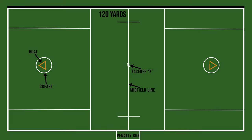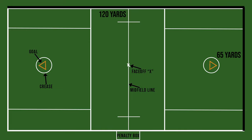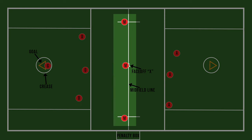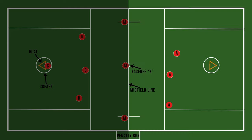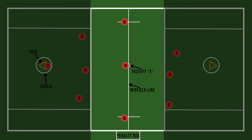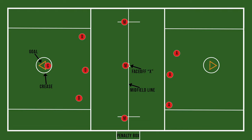Lacrosse is played on a field 120 yards long and 65 yards wide, which is almost the same size as a football field, just slightly wider. There are 10 players on the field for each team: 1 goalie, 3 defenders, 3 midfielders, and 3 attackmen. Attackmen may only stay on the offensive side of the field, which means they can't cross over the midfield line. Defenders can only stay on the defensive side of the field and cannot cross over the midfield line either. Midfielders can go on either side of the field — there are certain exceptions, but use this as a general rule of thumb when learning the game.